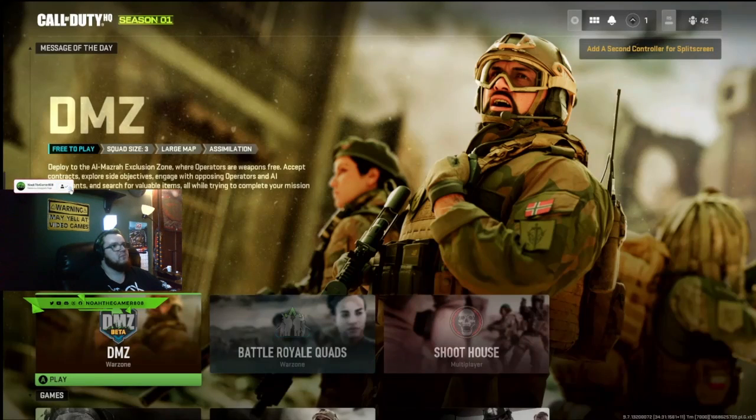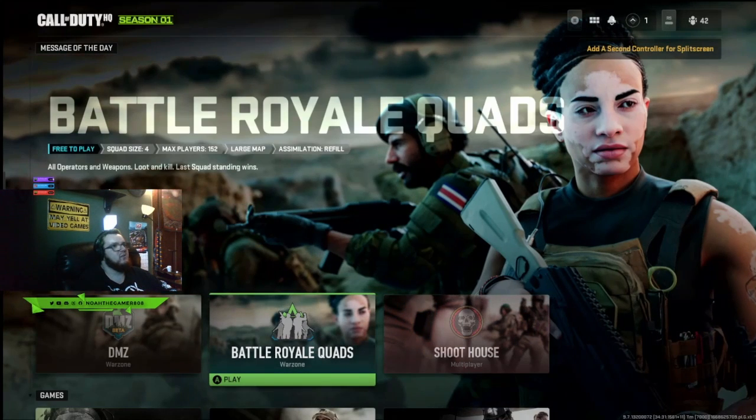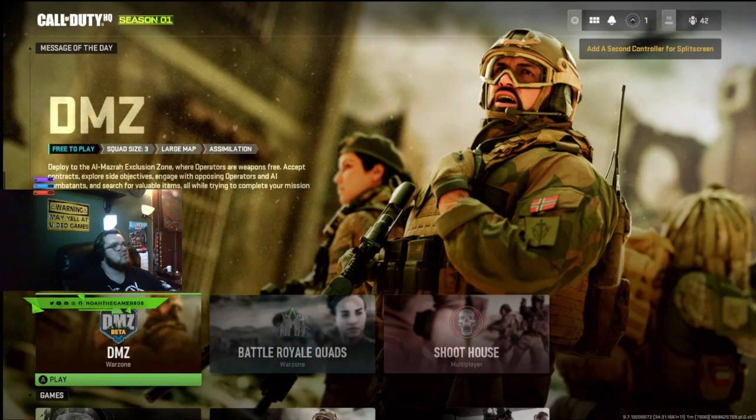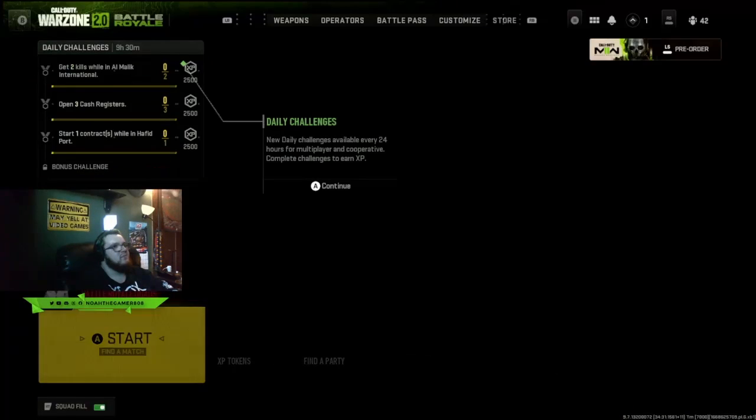We'll just skip this. So you got the DMZ free-to-play mode, you got Battle Royale Quads, and you got Shoot House multiplayer. These are the only modes right now. You can do Battle Royale or the DMZ mode, which is in beta - it has AI exclusive zones where operators are weapons free, you accept contracts, explore side objectives, and search for valuable items, all trying to complete your mission to get out alive. This is kind of like Escape from Tarkov - a ripoff, but it's Call of Duty. I don't think I'll play DMZ mode; I'm gonna play Battle Royale. I love battle royales, it's my thing.